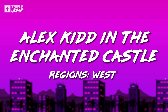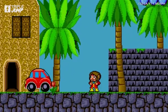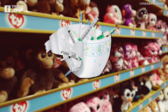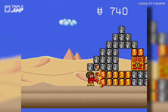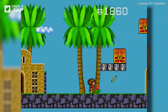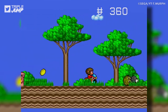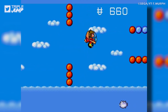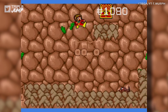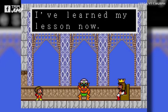Number 50: Alex Kidd in The Enchanted Castle (Western). In some alternate timeline, Alex Kidd remained Sega's mascot, never to be replaced by Sonic — and thank Christ we don't live there. Alex Kidd was Sega's original answer to Mario, though he never received much love from players or critics, which is good because he deserved neither. Enchanted Castle isn't the best Alex Kidd game, but it might put forth the best argument for why the series never caught on. The controls are loose, the level design uninspired, and boss fights are literally just games of rock-paper-scissors.